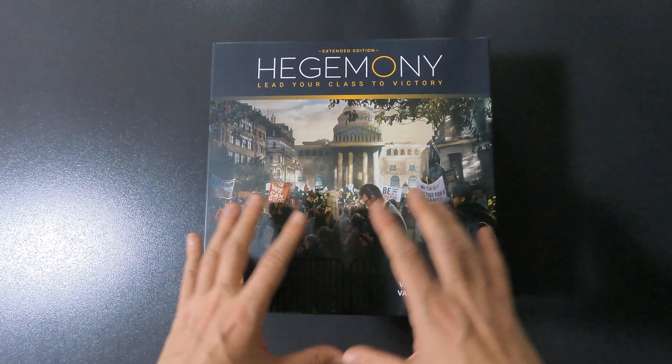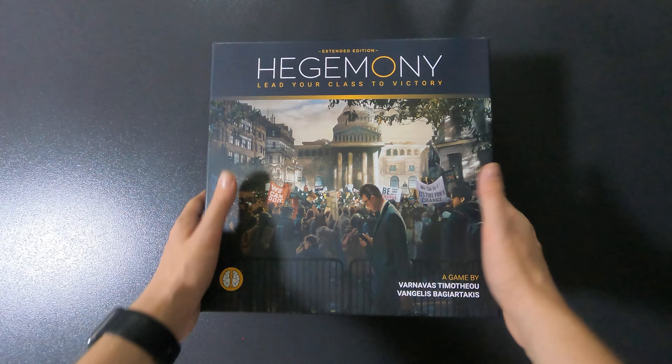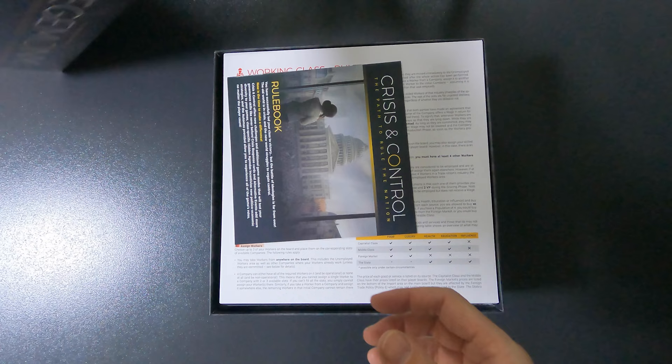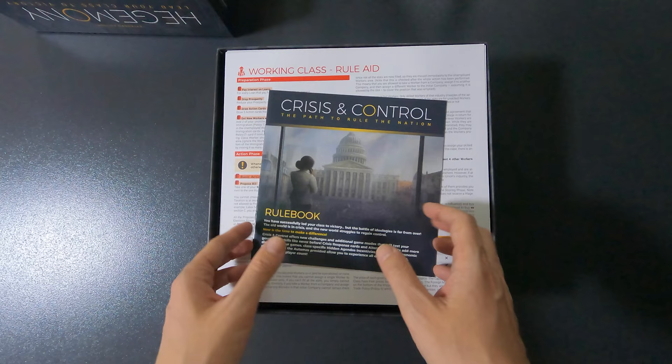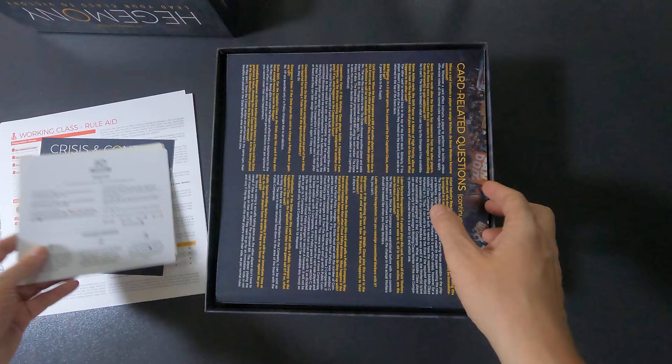Remember, this is just one version — one way to do it — it's up to you how you do it yourself. I always just open it up, go through it, and put it all back again. The reason why the working class is on top is because I mostly play solo, and the last time I played I was the working class, so I have the cheat sheets for that on top.